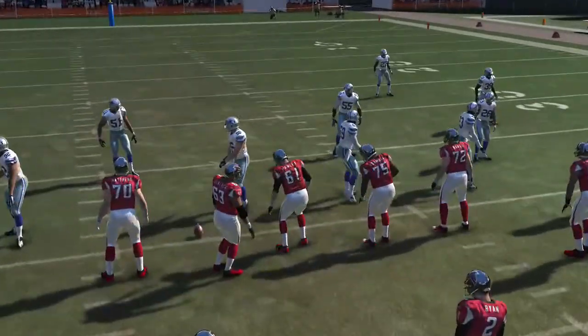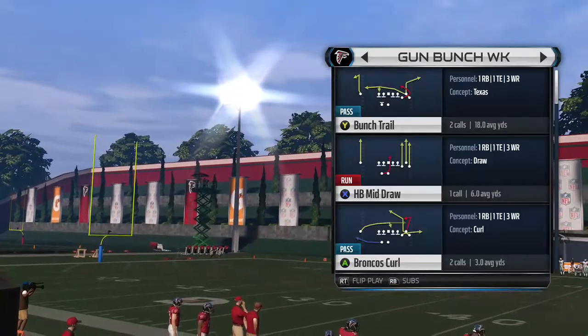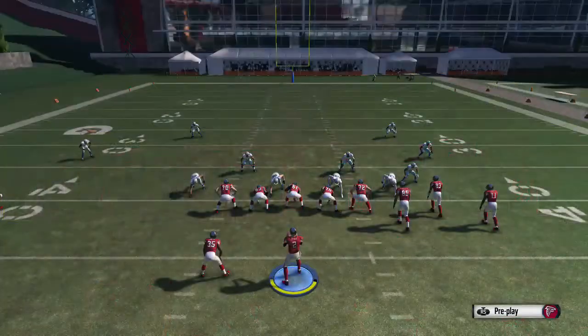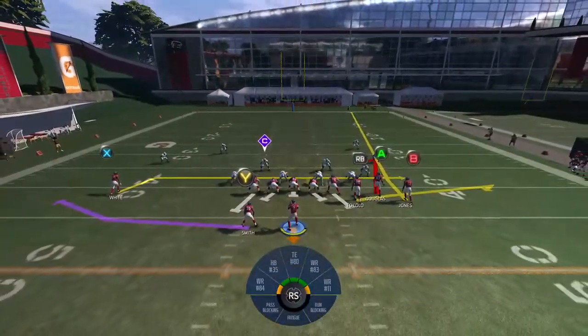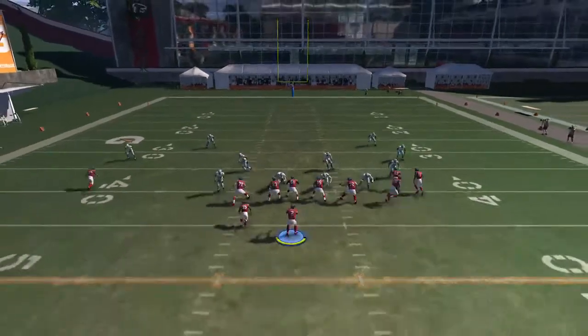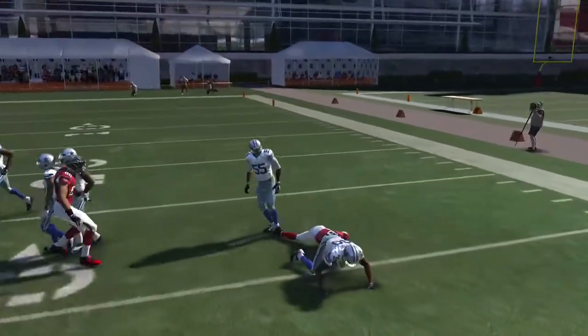Next one is the Broncos Curl. The reason I give you the play call sheets and the videos is because I want to show you how to run it — once you learn it this way, you just use the play call sheet and make it work. On the Broncos Curl, take the B and put him on a fade route to clear everybody out, then put the X on a streak. That's going to get this curl route to sit, and as I've said before, curls in the slot kill Cover 4.